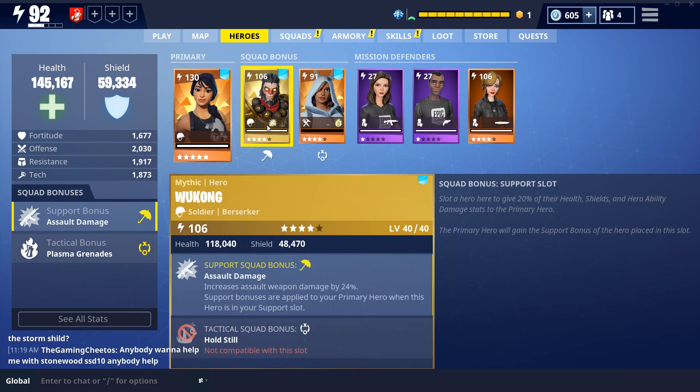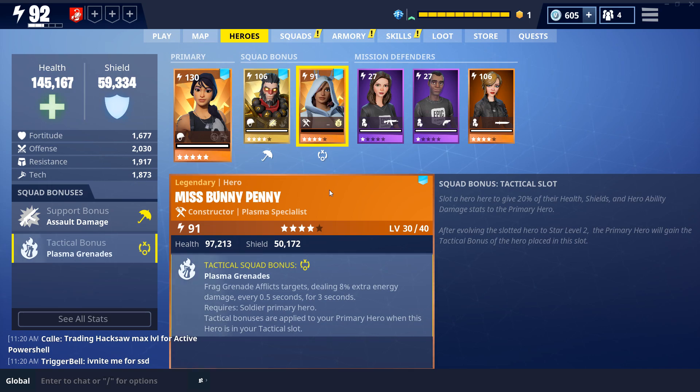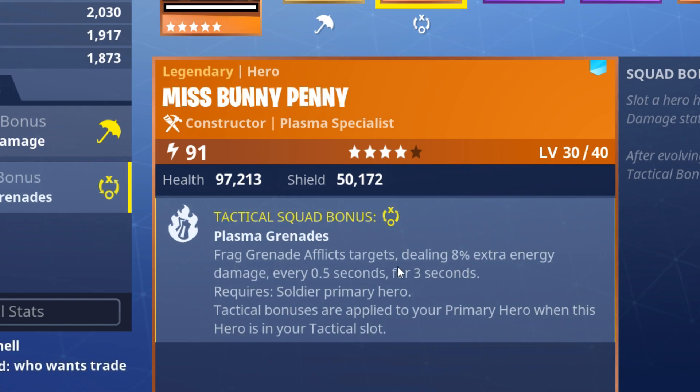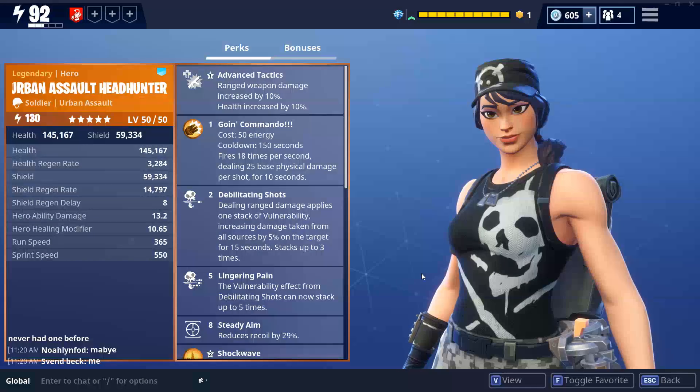I'm using Wukong for the 24% assault rifle damage from his support stat, and I'm using Miss Bunny Penny as a tactical squad bonus because she gives more damage on my grenade. Urban Assault Headhunter — when you throw your grenade you're going to leave a small AOE that does damage over time, and the stats you get from Miss Bunny Penny add extra damage to that effect. You can read here: frag grenade effect targets deals 8% extra energy damage every 0.5 seconds for 3 seconds.